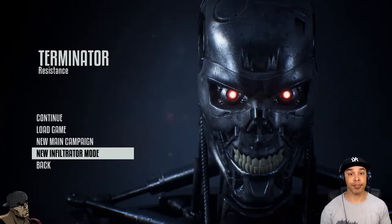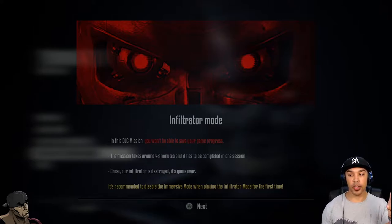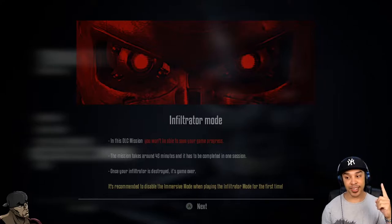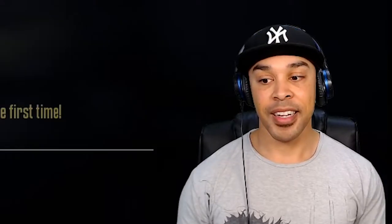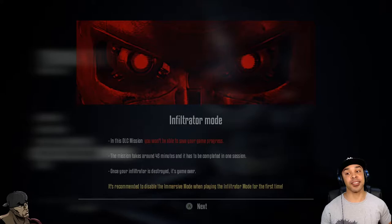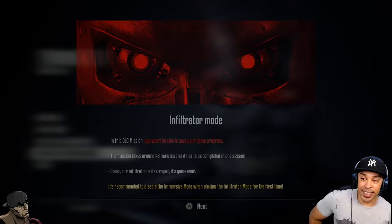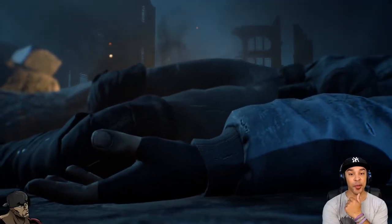Without further ado, let's get into this. So Infiltrator Mode — in this DLC mission you won't be able to save your game progress. You can only do it once. The mission takes around 45 minutes and has to be completed in one session. Once your infiltrator is destroyed, it's game over. This is basically a proper true Terminator infiltrator gameplay — I cannot wait to get into this.